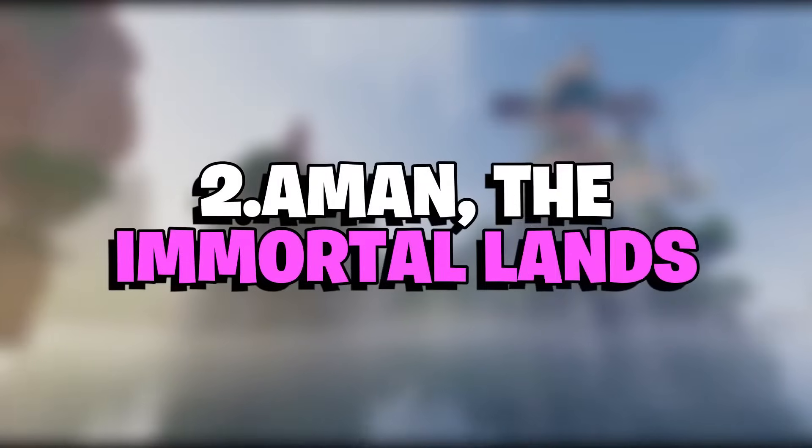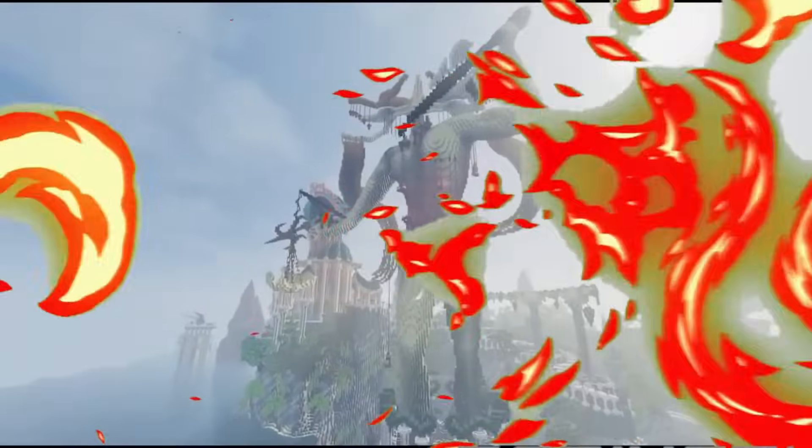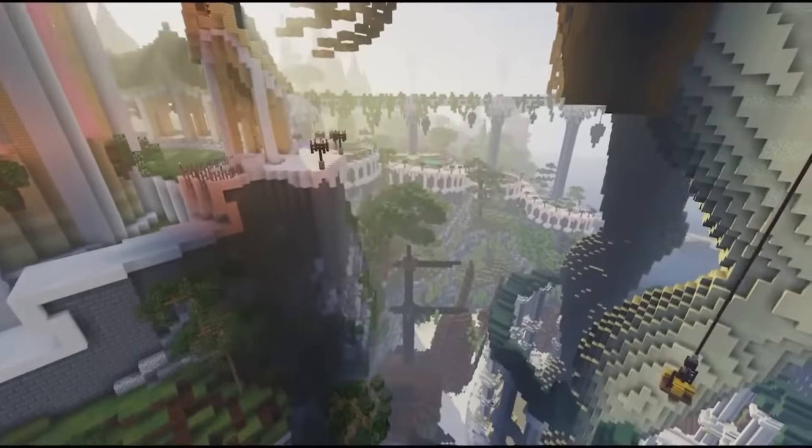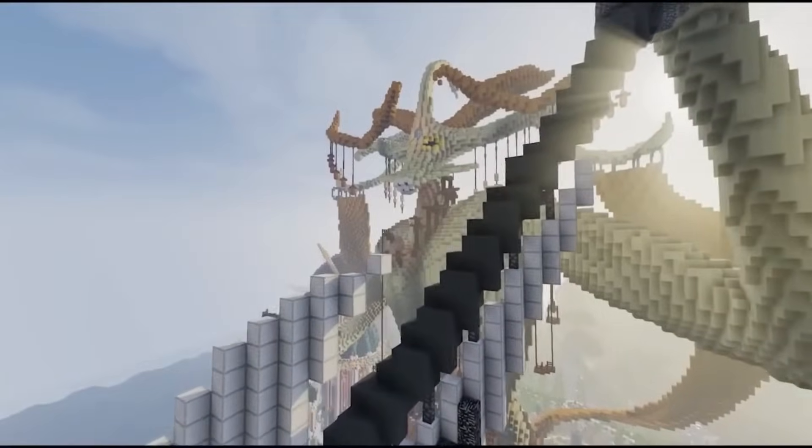Number 2: Amon The Immortal Lands. The Amon The Immortal Lands build stands out as one of the best Minecraft builds because it's such a unique take on what a fantasy city looks like. The architecture has a fluid roundness to it, which is worlds away from the square rigidness you see in other builds. It took Eskelia one and a half years to build the whole construction, and it really shows in the details.